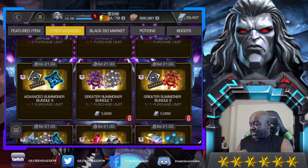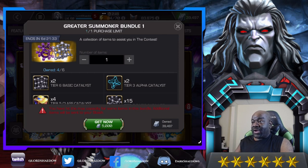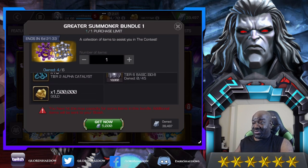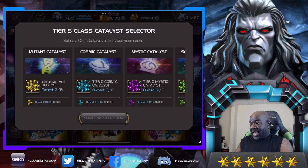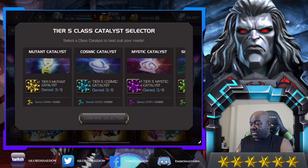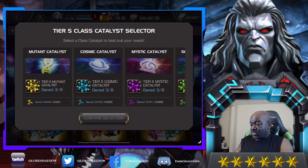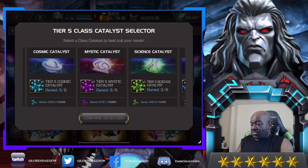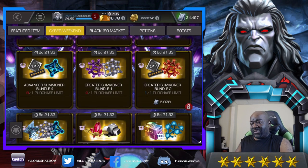Now we've got the Greater Summoner Bundle with more rank 4 materials and four Tier 5 class catalyst selectors — wow. We're definitely getting that; it's a one purchase limit. I'm going to get three of each of these catalyst class selectors — mutant, cosmic, mystic — so we'll have all classes covered since we don't know who we might want. Having these will keep us covered. Alright, so now we have three of everything — perfect.